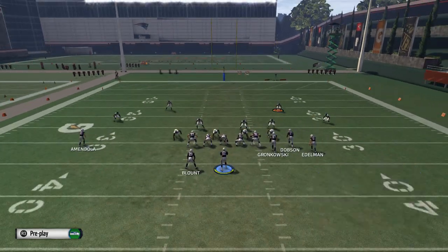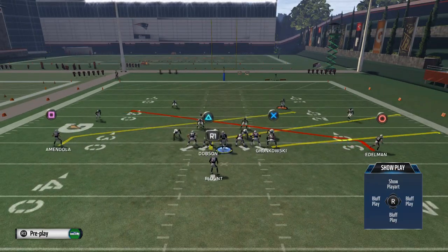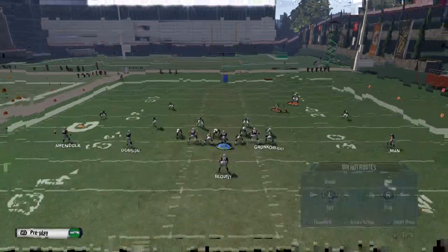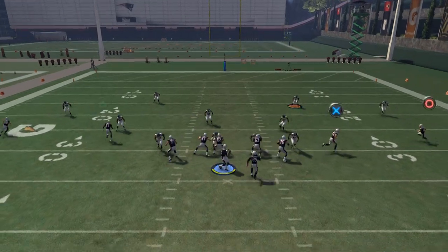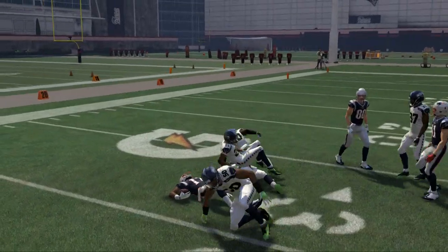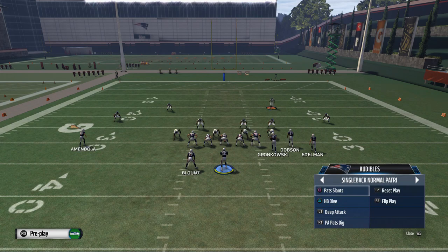It doesn't have to be from a bunch. Here we're going to show it out of a single back normal formation. I'm going to take Amendola and put him on a comeback route, and take Dobson and put him on that hitch pattern. Snap and throw - pass lead in, easily effective, very simple. You're going to get upfield.